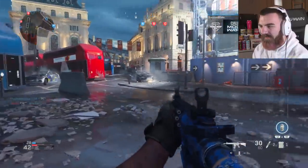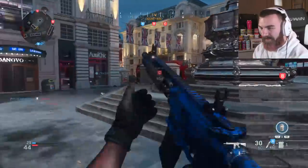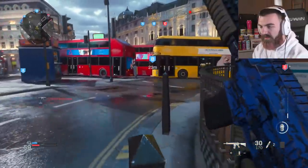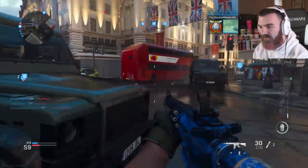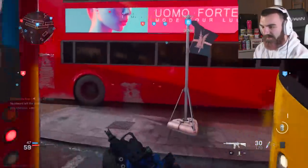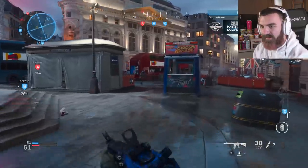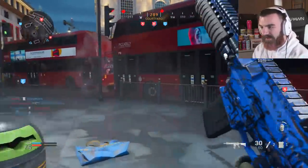I'm curious as to what Shoot House looks like right now, because obviously that's the smallest map in the game. Is there another guy around here? I kind of like this map flow a little bit better — it's not as campy. Because you can't see B-flag, it kind of forces people to move. That guy's dead. It is a little weird not running into people using the 725.